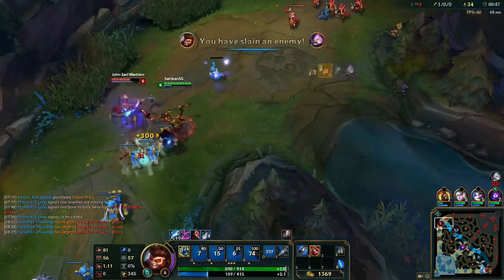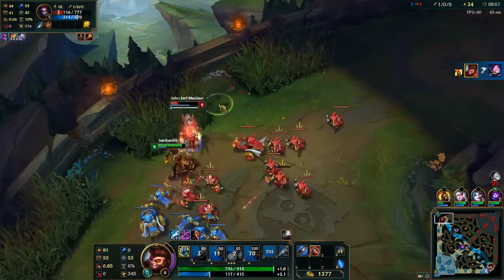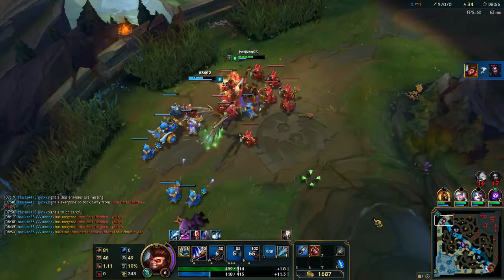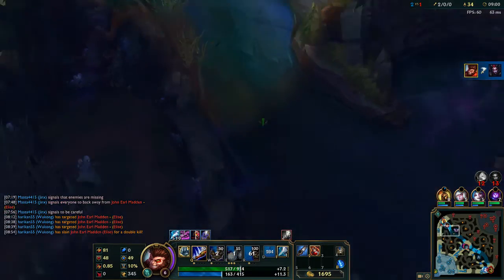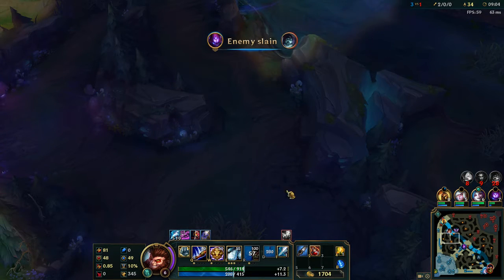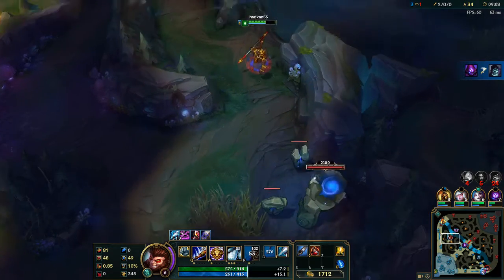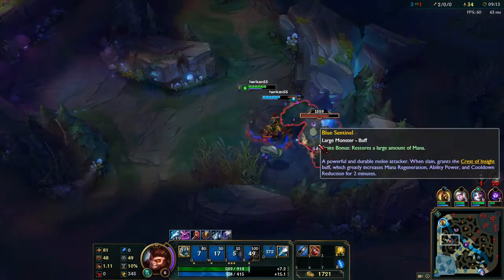That one's dead, and we've got red buff ticking. Picking up the double kill. We saw Elise come in top, we knew we could make a difference, and we pounced on it. Even without our ultimate, the red buff was enough to slow him down — using our flash dash to burst instantly onto Corki and take him out.